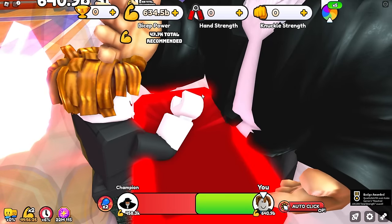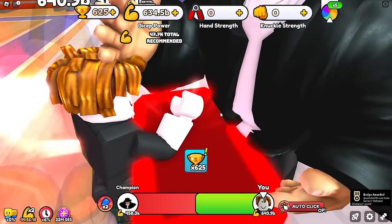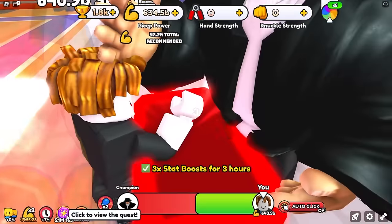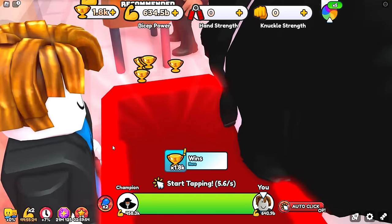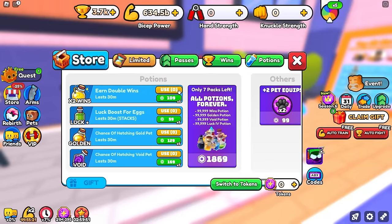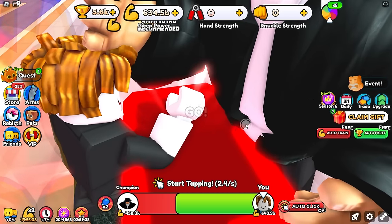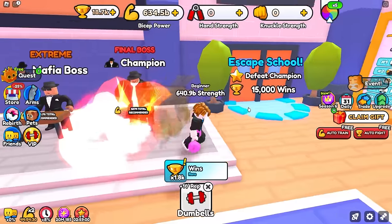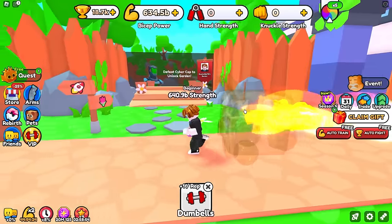That was a little too easy — we're already at 640 billion strength within two milliseconds of being in the starter gym. One thing I kind of forgot to do last time is use some of these 3x codes really early on, because these 3x codes give you a triple wins boost. A 3x wins boost right off the bat is still pretty solid and will help us get out of the starter gym. We went a little overboard, but 18.7k wins in the bag. Moving on — actually not the garden, we want to go to the space gym.